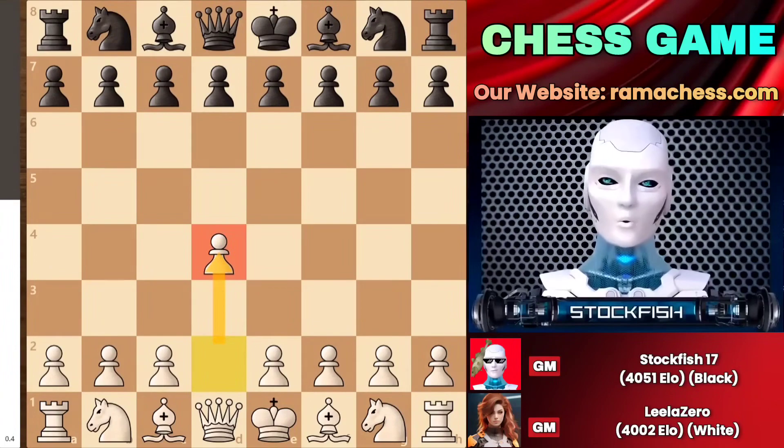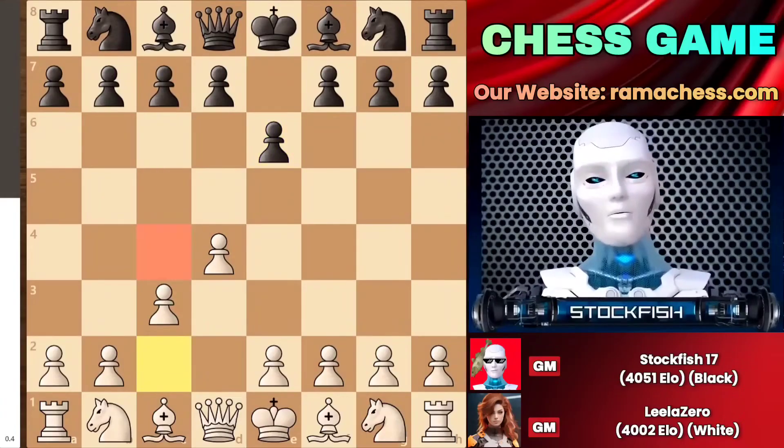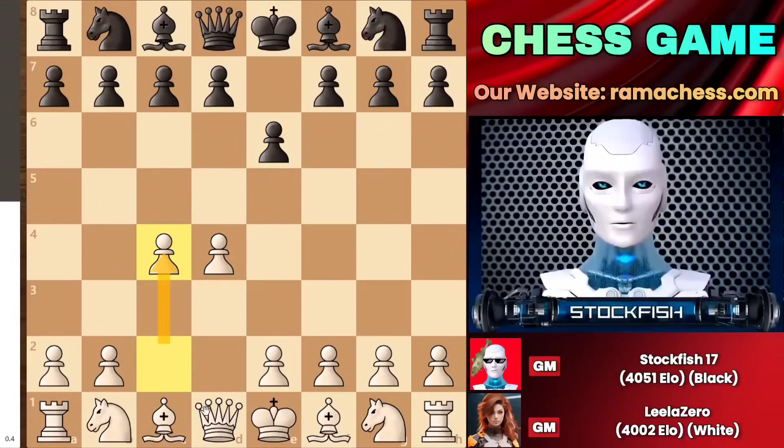Leela started the game with d4 and here we have e6. I want to play d5 and c5 moves, and Leela here played c4, opening up the queen's line, which is also called the Queen's Gambit in some variations.